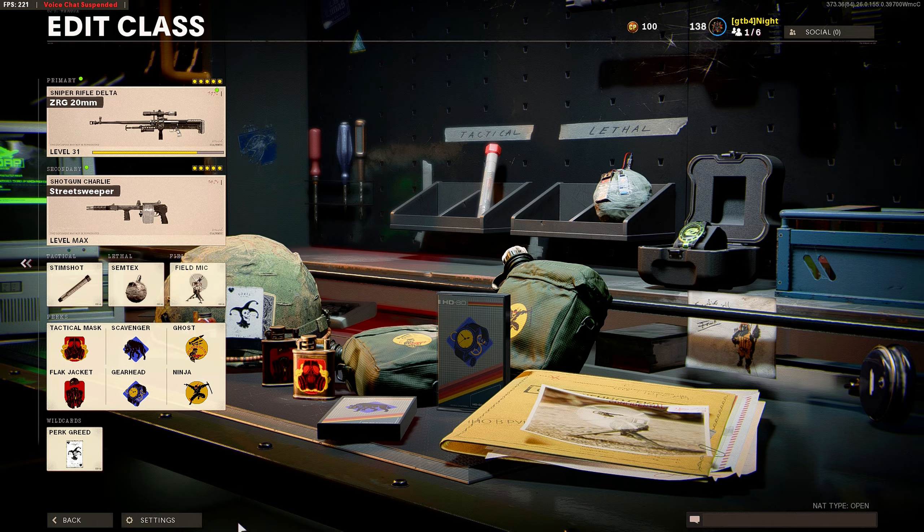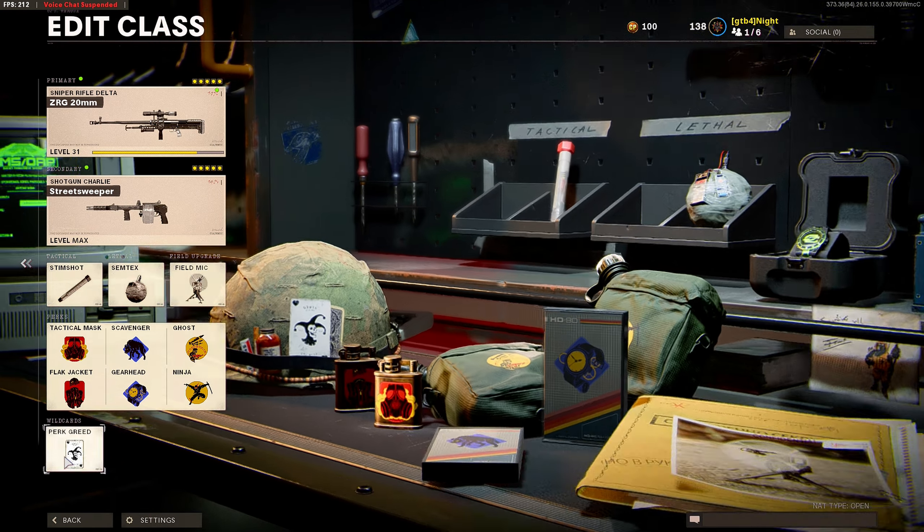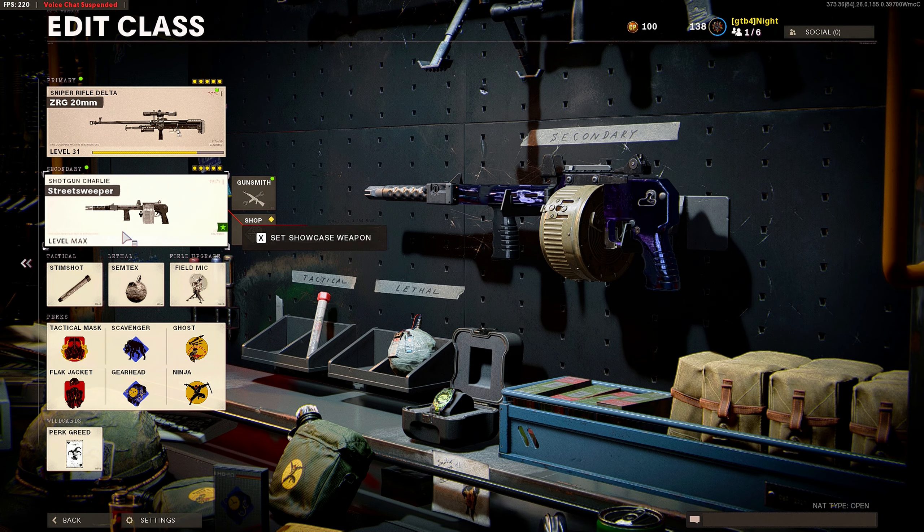The rest of the class setup is always going to be the same — we have Snapshot, Scavenger, Field Mic. For the wildcard perk, we have 6 perks. Now for your secondary, you can have anything you want — you can have the Gallow or the Street Sweeper. If I feel like going for objectives, I'll use the Street Sweeper, but if I want to get more one-shot hits, I'll use the Gallow. It's up to you.